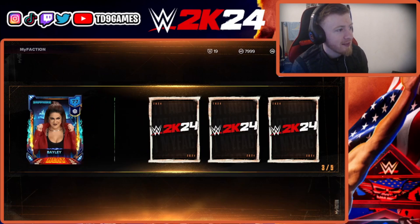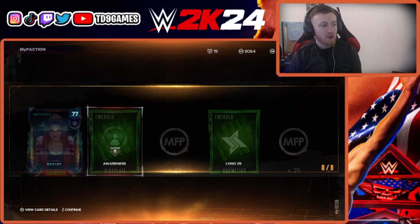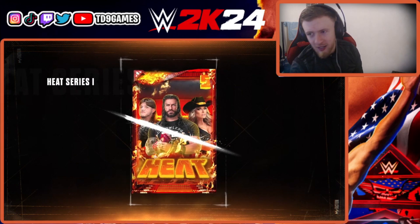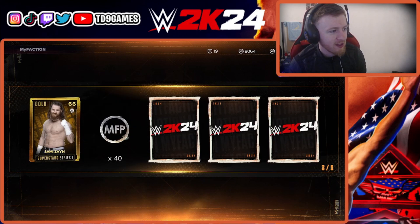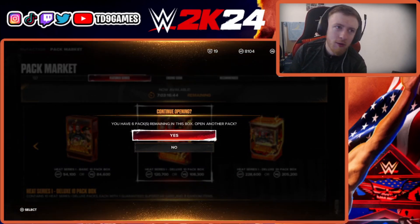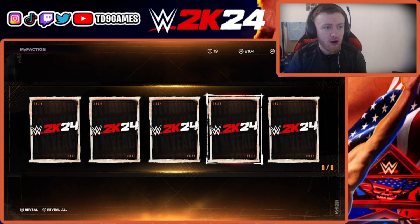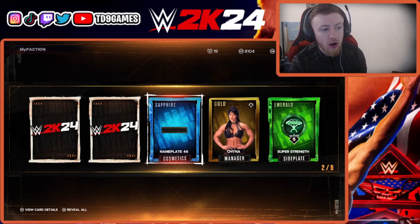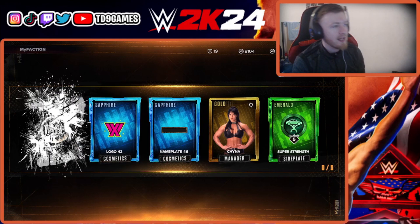It goes straight into my team as well. We've already got that one. We've got a couple ruby cards, a couple sapphire, trying to work our way towards our first amethyst. We're looking for Dom or Trish — a normal side of sea and a toxic attraction. We've already got a ruby wallpaper. That wasn't a good pack, but every card counts, even if it's just a cosmetic. A cosmetic side plate does count as a card towards your collections, and MVP again.